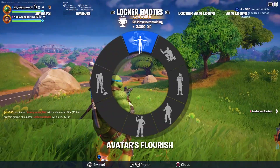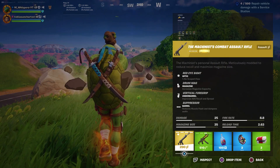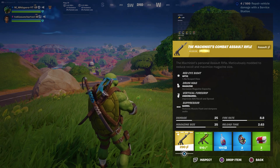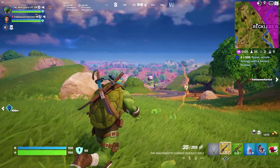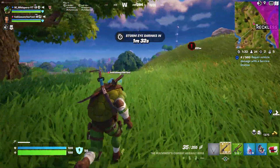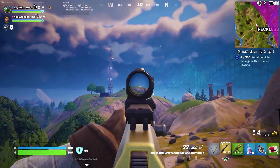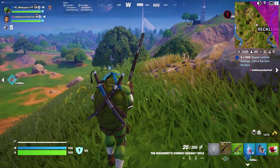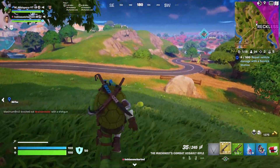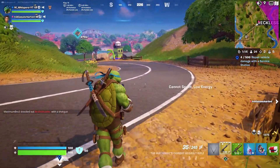Just thinking about some of those stats — it's absolutely unreal, just crazy to look at. I think Device is actually dealing with a fight over there, 200 metres away. That is insane — 46 damage on shields from that distance. That's just wild, absolutely wild.